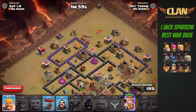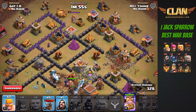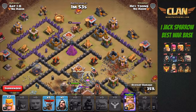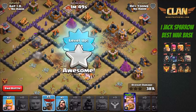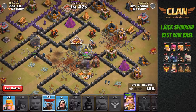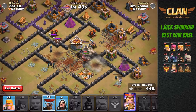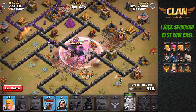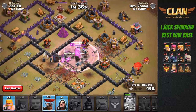I'm going to use a couple of barbarians to take out those side buildings while waiting for them to distract the end defenses so I can send in my balloons. Enemy Town Hall is going down. This archer tower is now distracted so I'm going to send in one of my balloons to target it.